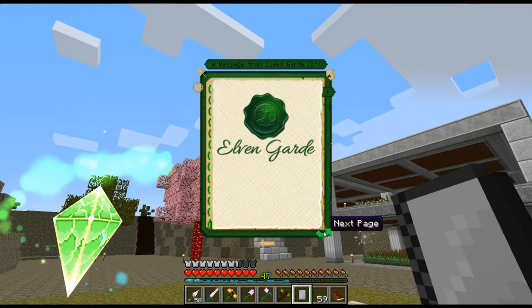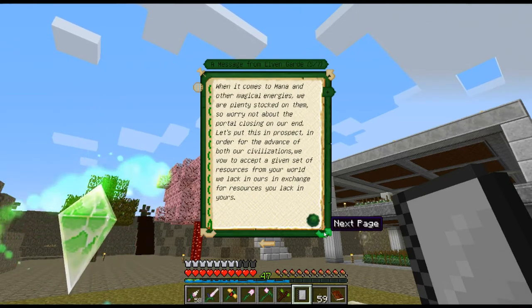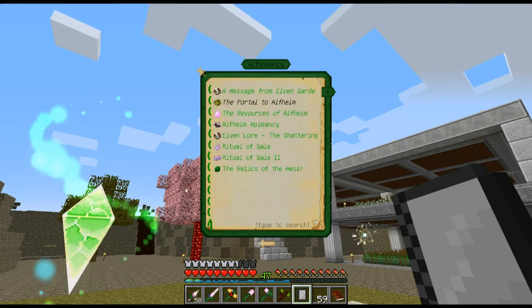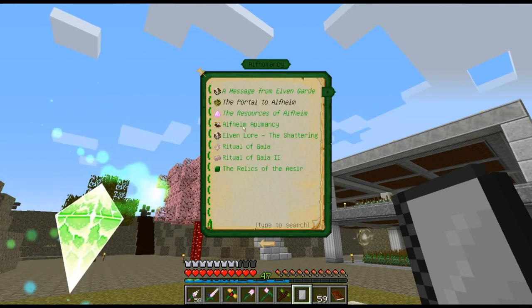When you first open the portal, the first thing you want to do is take your Lexica Botania and chuck it through. This portal doesn't accept players — there is no Alfheim dimension — but it does accept items and gets instantly thrown back.